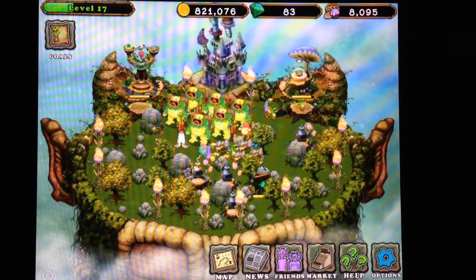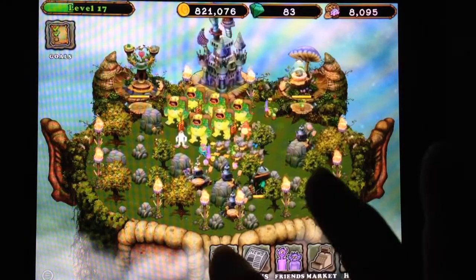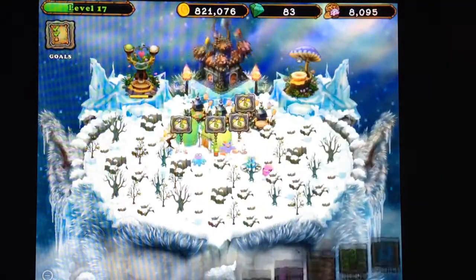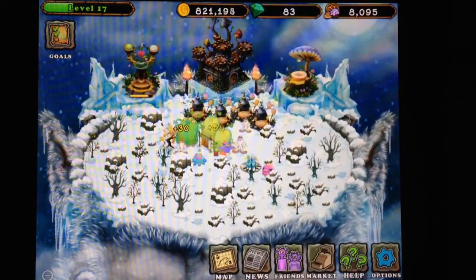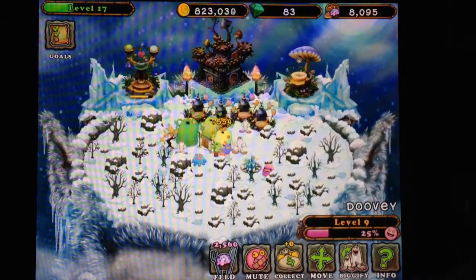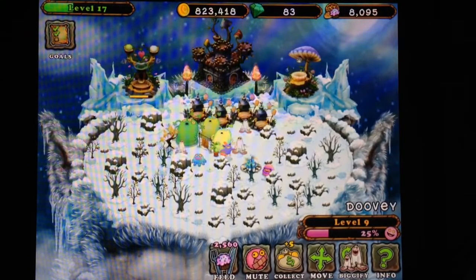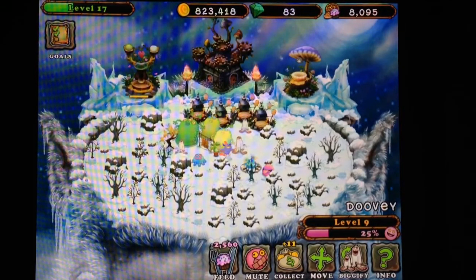I had 54,000 in food. I have 821,000 coins now. My choices are: buying Air Island for 750,000 coins, upgrading this castle for 500,000 coins, or buying a diamond mine for Cold Island. I was just sitting here contemplating that and haven't really decided — what should I do?